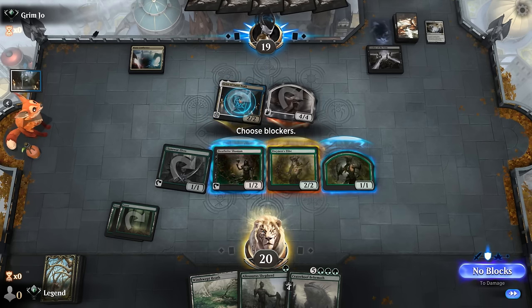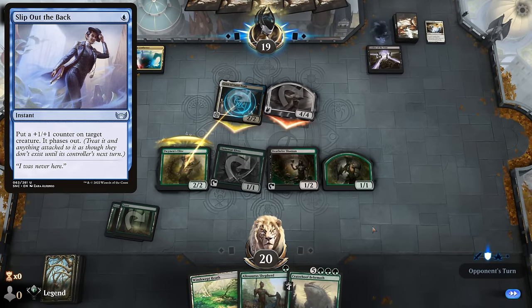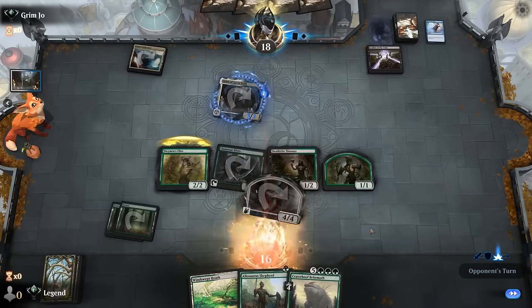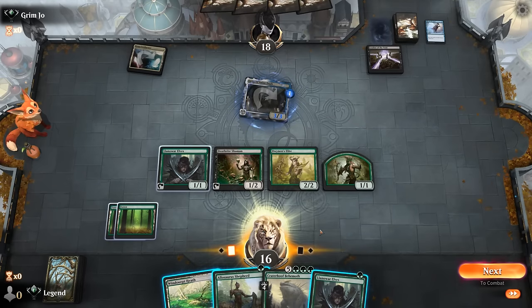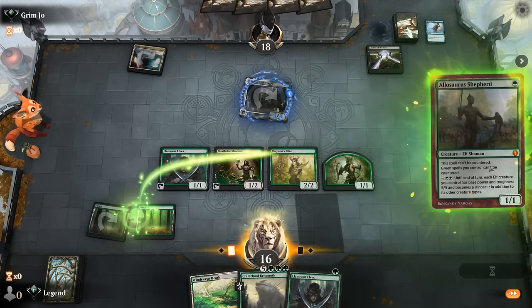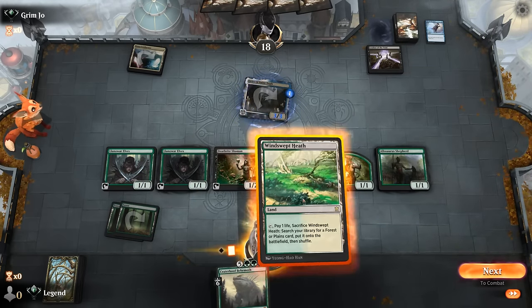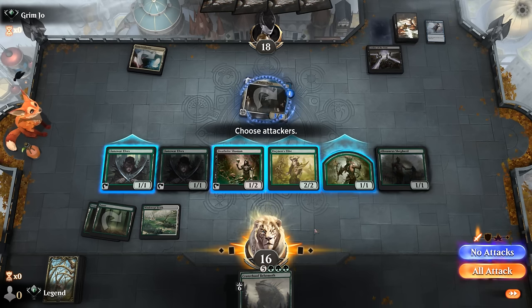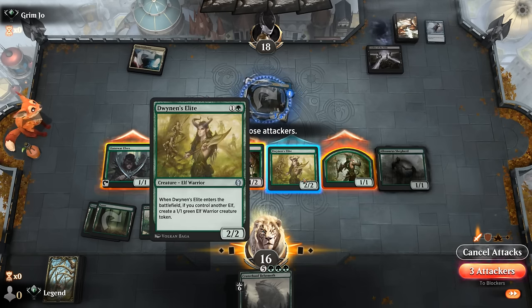I'll try and block Geist. Might be a Slip Out the Back to save it — yep. Also pretty good with the Angel token so they can keep it around. All things considered, could have been a lot worse for us. Still a few turns away from Craterhoof, but can maybe activate Shepherd next turn. A 3/3 Geist is gonna be a little tricky to block, but next turn with Shepherd we can maybe just win the game.